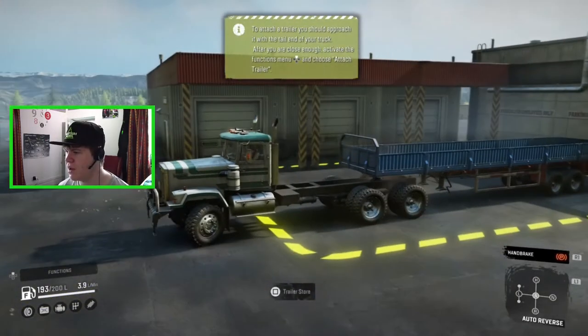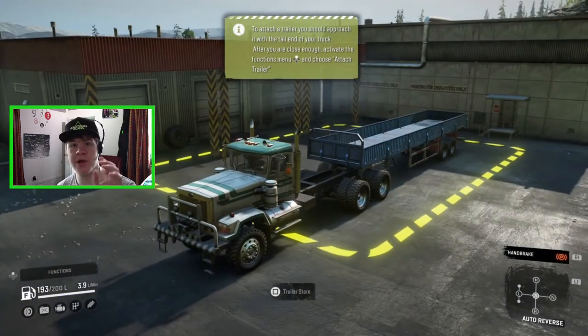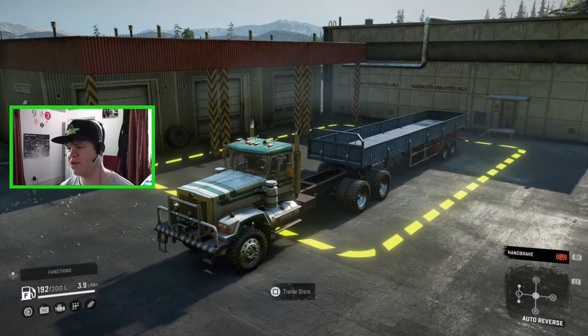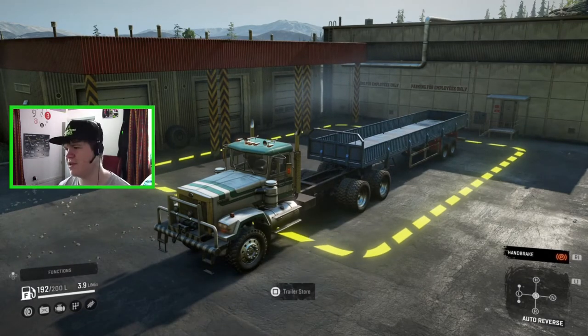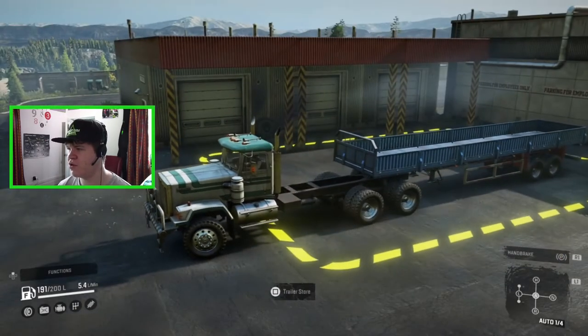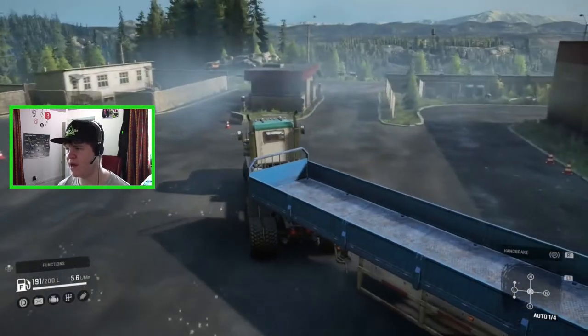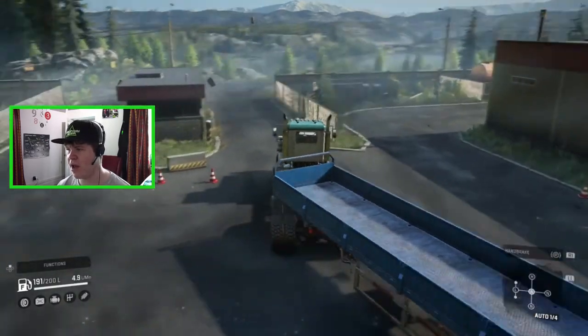Before we continue I did want to show you the horn on this vehicle because the Pacific trucks have amazing horns and the P512 is no exception. That is a good horn - it sounds like a train but I really like it. So let's set off - we need to go and deconstruct some metal buildings and then take them over to Grainwoods River.